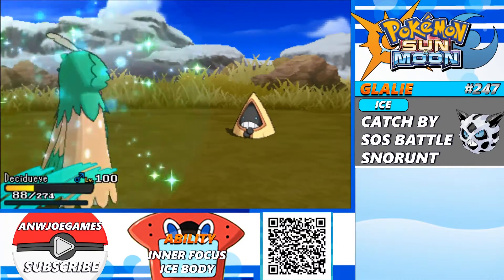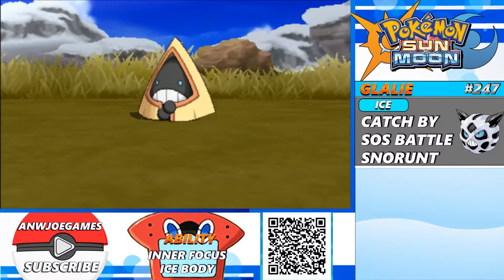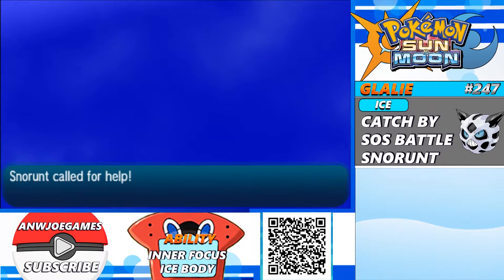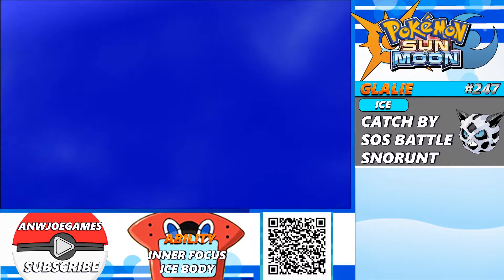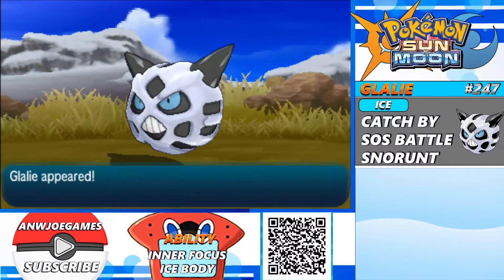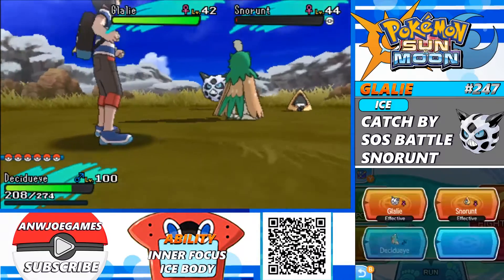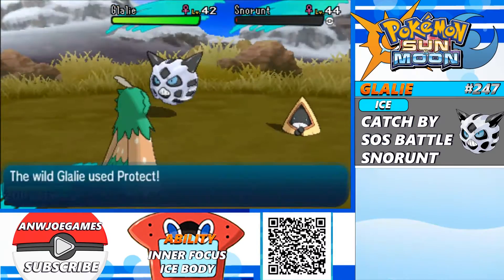So if the Snorunt on the screen calls for help now, I'll keep the Snorunt that it calls, and then I'll knock out the Snorunt that just called for help. But that wasn't the case — it actually called Glalie, which is awesome, because it only took about 3 minutes to encounter one.